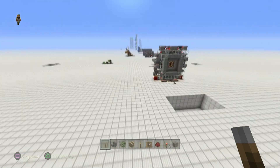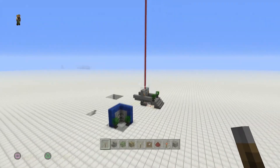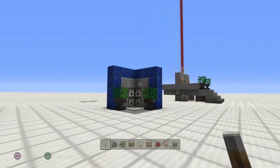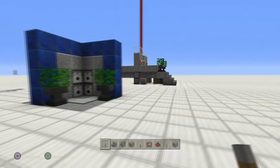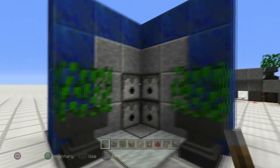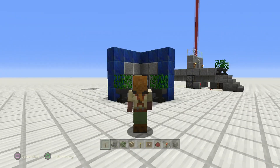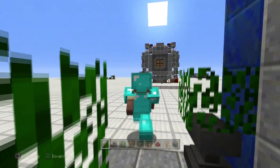Hey there guys, Skippy here from Skippy 6 Gaming coming to you from tutorial land with some tutorial love today. We're doing something super easy but pretty cool — a corner armor equiper. Armor equipers were kind of a bigger thing before, but this one you can put right in the wall where only five blocks show.